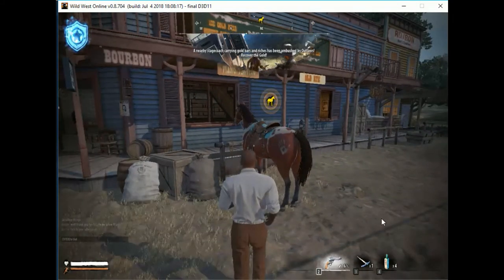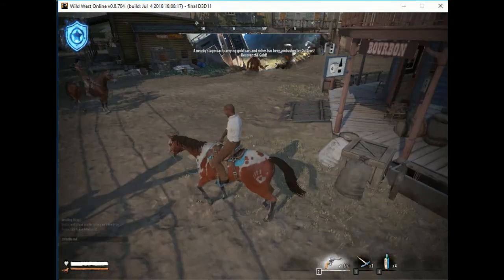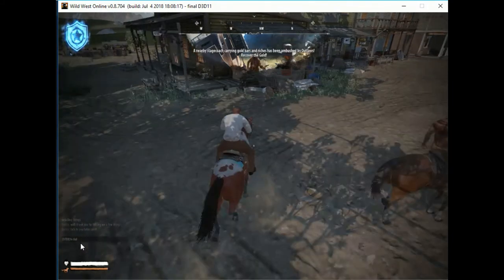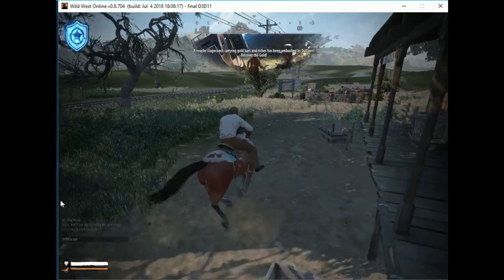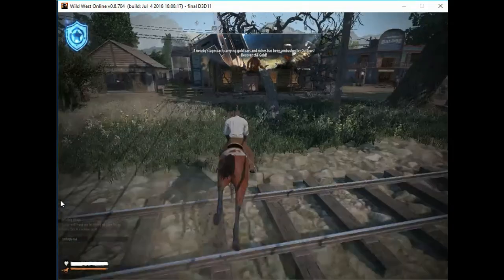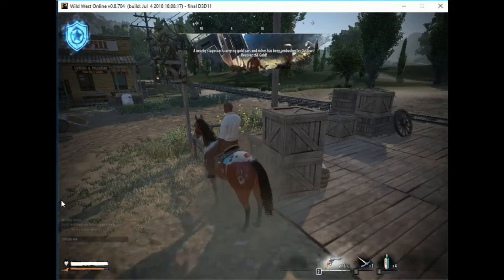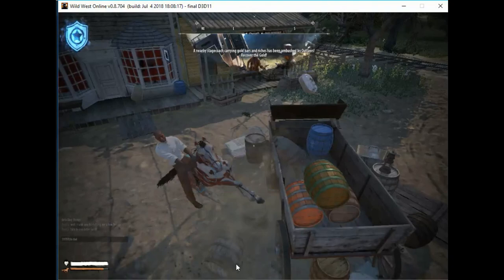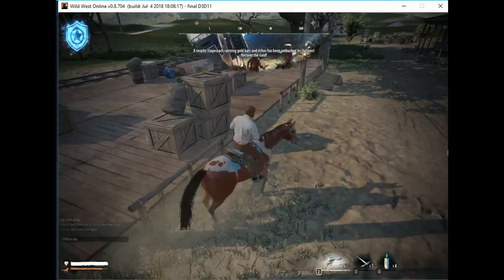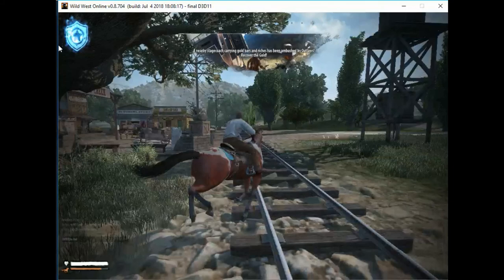Run over to your horse, and by default E is to mount the horse — press and hold E and you're on the horse. Then you can just hit forward to walk it. Just like when normally running on foot, if you hold Shift you automatically start running forward. Depending on where you're at, you can automatically jump over little fences, rocks, and such.